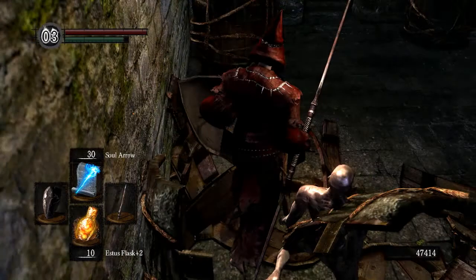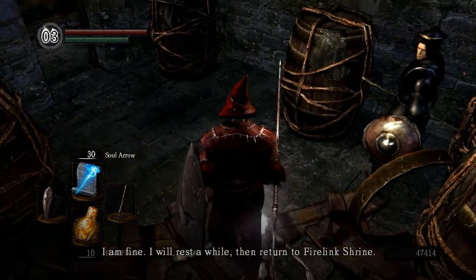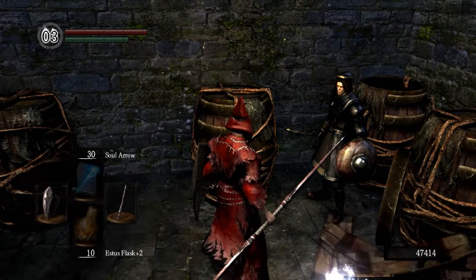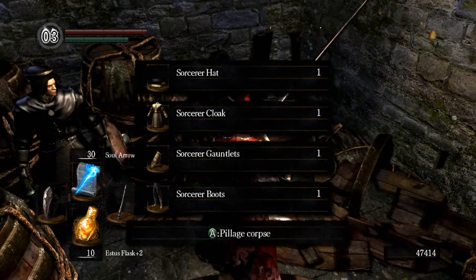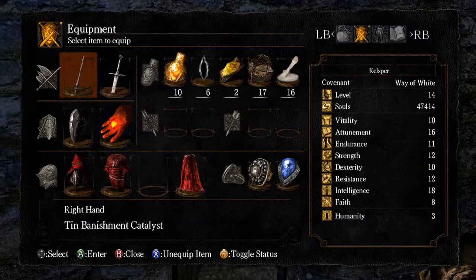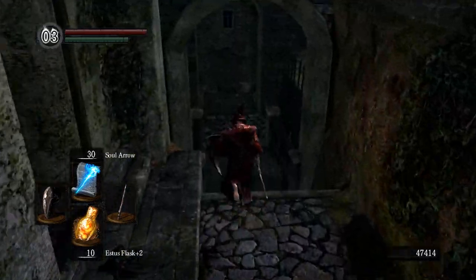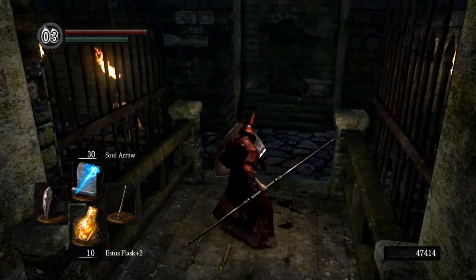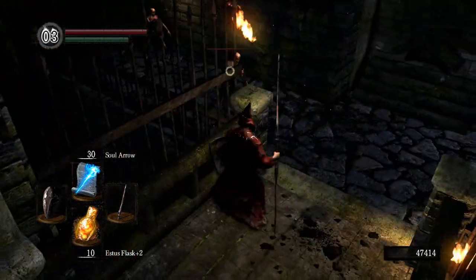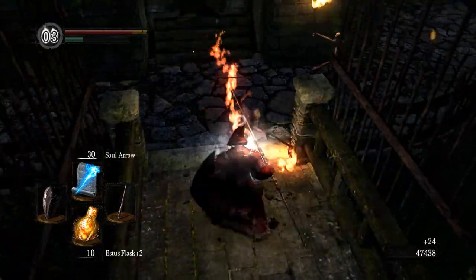He's going to go back to Firelink and sell you sorceries. You can get the sorcerer stuff here including the sorcerer's catalyst, which is actually better for casting spells than the catalyst I currently have, even though sorcerers just start with it. These torch-wielding guys can be annoying because they do quite a lot of damage.